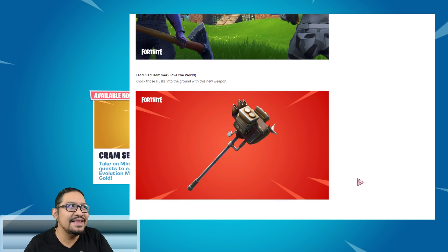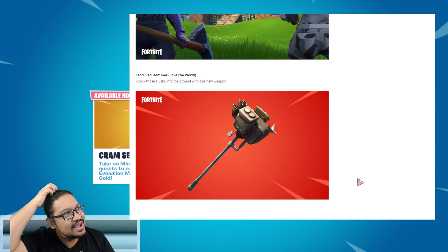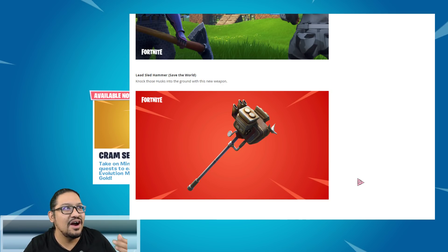Our first thing: the Lead Sled Hammer — Save the World. 'Knock those husks into the ground with this new weapon.' Remember how the Rat-a-Tat was called Rat Rod? I feel like this is a hot rod theme. These weapons are very interesting — they have kind of a futuristic motorized thing going on. Like flintlock had the old flint charge, these look like they're made out of engines, which would actually be a very smart thing to smack a husk with.